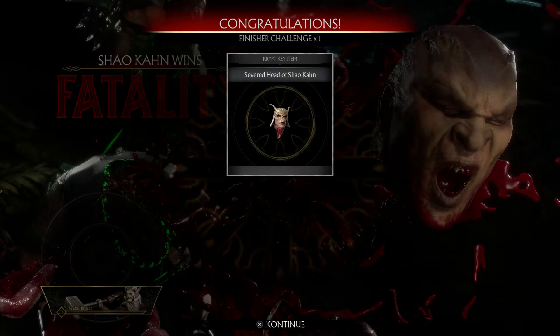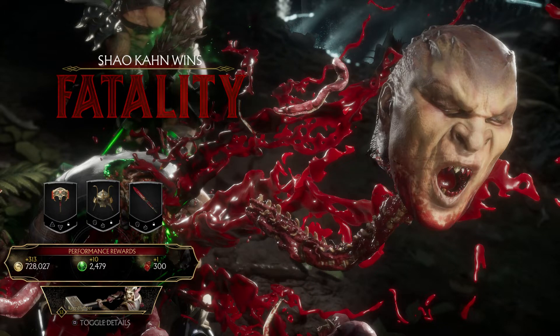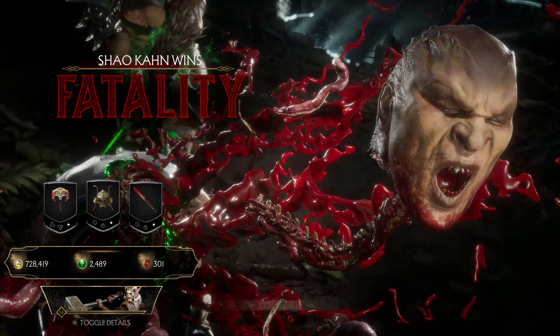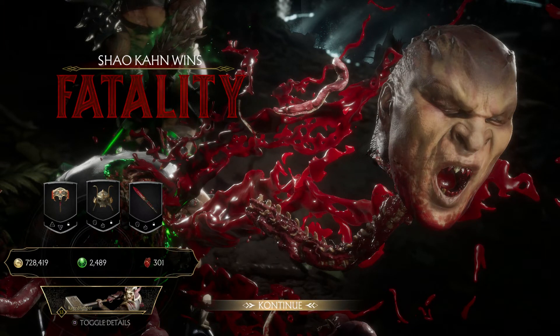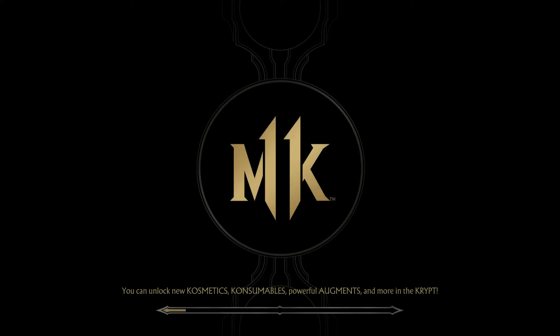I just popped up the Severed Head of Shao Kahn - I was fighting Shao Kahn with Shao Kahn, so I got that. I think it's 10 of these heads you need to open up Shang Tsung's room. Shang Tsung's palace is pretty important, so I'll come in here and show you how this is working.